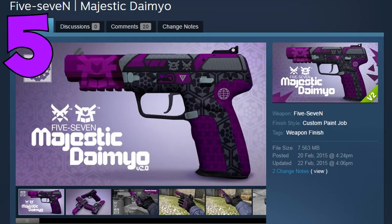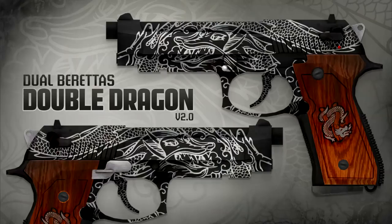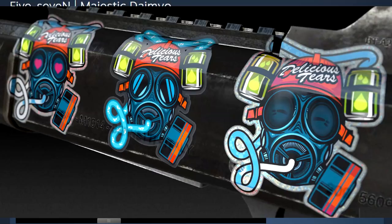Coming in at number 5, we have the Five-Seven Majestic Damio, which is created by Honeybadger. First of all, this guy has so many skins and stickers in the game, so I'm going to list a lot of them. We have the Dual Berettas Dwelling Dragons, the Evil Damio M4A4, the SG553 Tiger Moth, and the Desert Eagle Kamuchi Dragon.